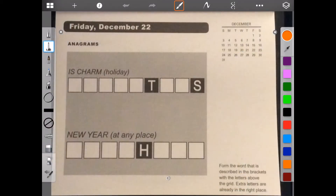Welcome to Brain Games Calendar 2017. This is week 51, day 5. We have anagrams. Let's begin. Form the word that is described in the brackets with the letters above the grid. Extra letters are already in the right place. So we have to form a holiday — is charm — and at any place with new year. So holiday — Christmas? Since we're in December, the letters match.